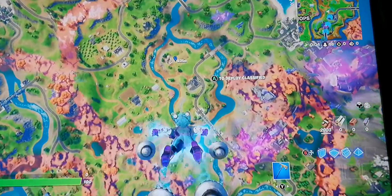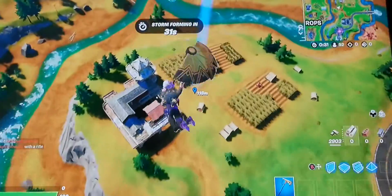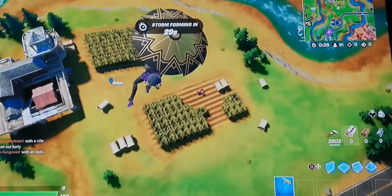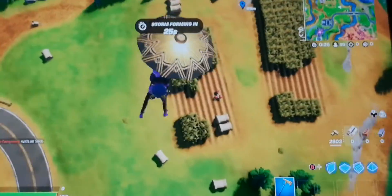So yeah, you have to go down here because this is where you're supposed to do the quest. You're supposed to land here. Look, don't you see down there? There's a farming tractor. That's what you're supposed to go to.